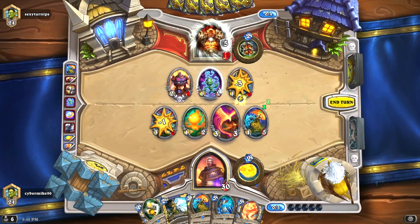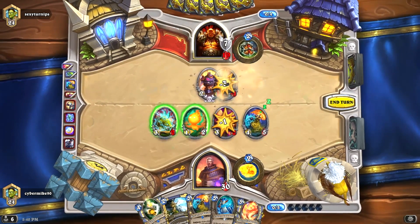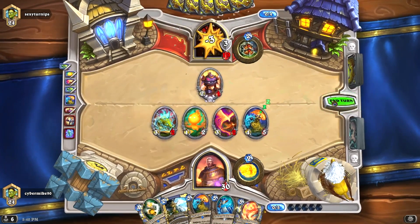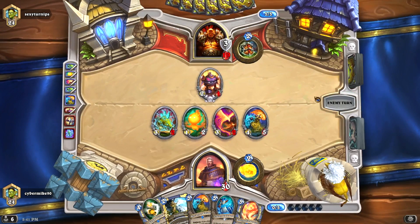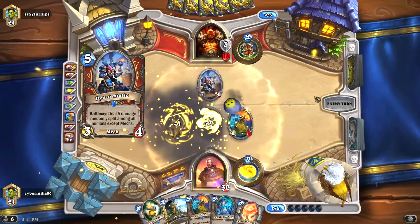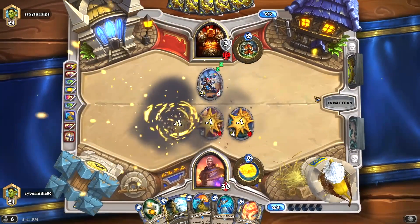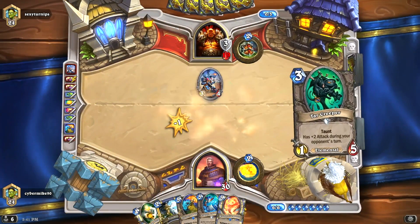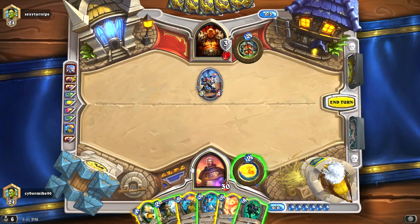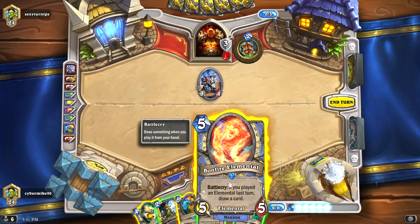They also added Tomb of Intellect — add a random Mage spell to your hand. Pilfer — add a random card to your hand from your opponent's class. And Cull of the Void — add a random demon to your hand. These are all new cards added to the Classic set.